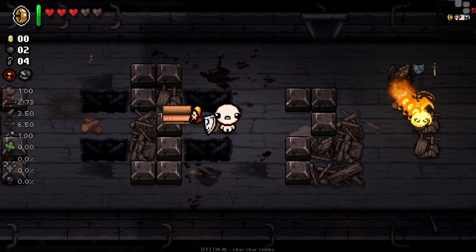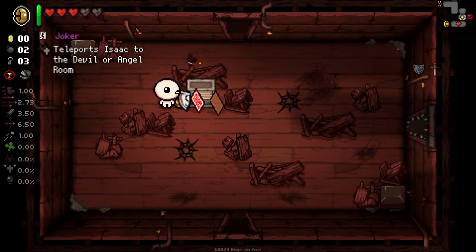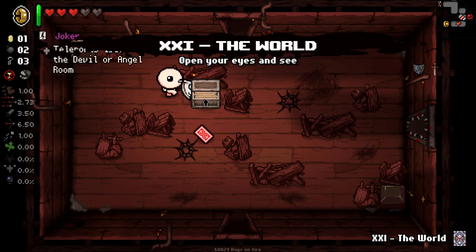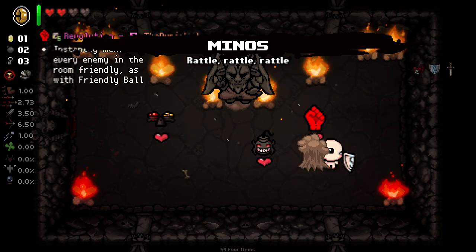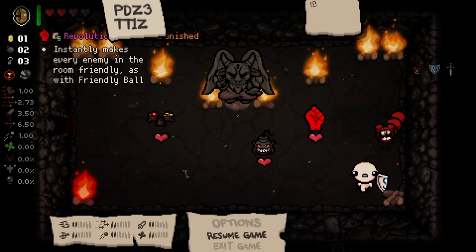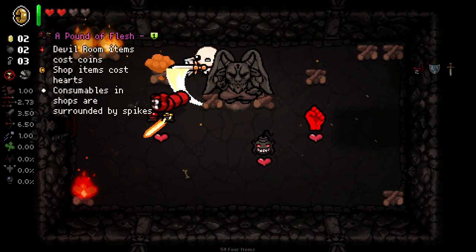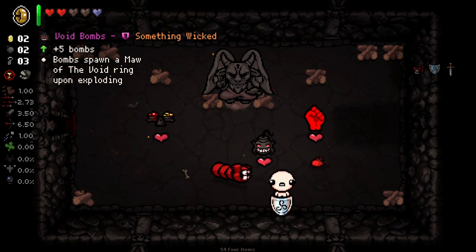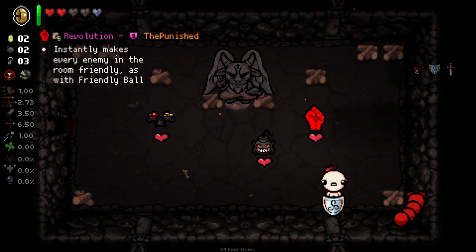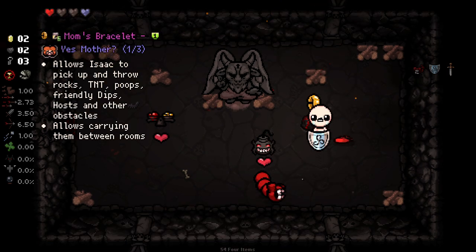Unfortunately we have zero item rooms. I just want to pop another one in. We get ourselves a Joker - using the Joker on this floor seems like a very good idea. We get ourselves the Snake, which I really like. And what the hell's this? Instantly makes every enemy at the end of the room friendly, as with Friendly Ball. It's kind of an interesting idea, although it would take away our active, which is maybe not the greatest. Void Bombs is also really good - we've shown how good Void Bombs is before.